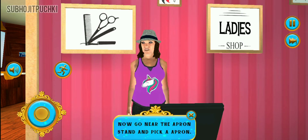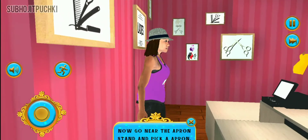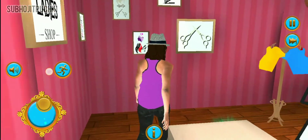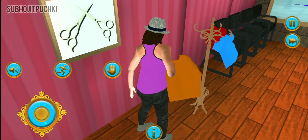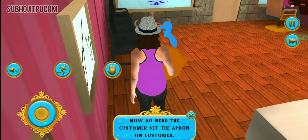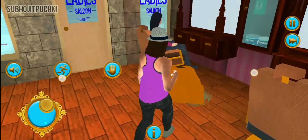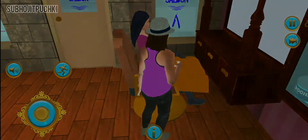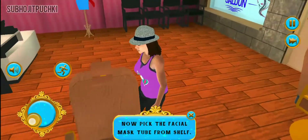Now go near the apron stand and pick an apron. Now go near the customer and set the apron on the customer. Now pick the facial mask suit from the showroom.